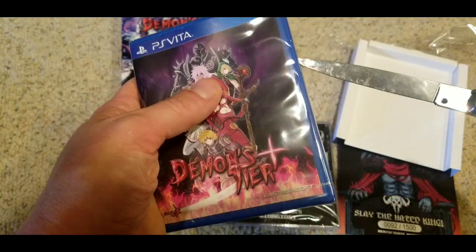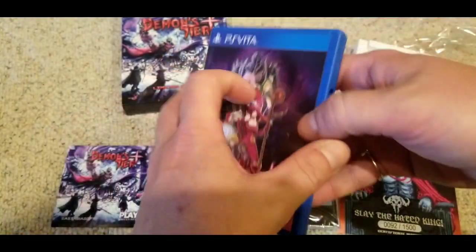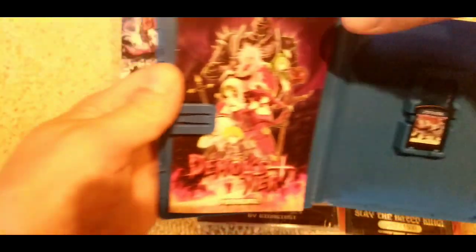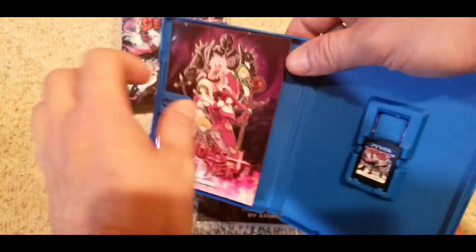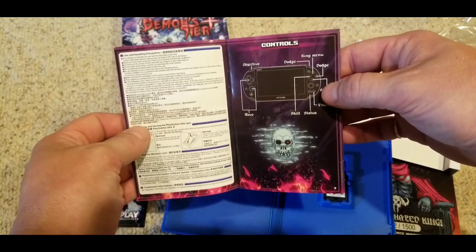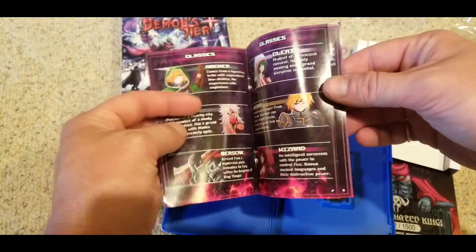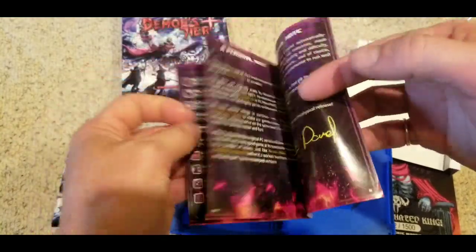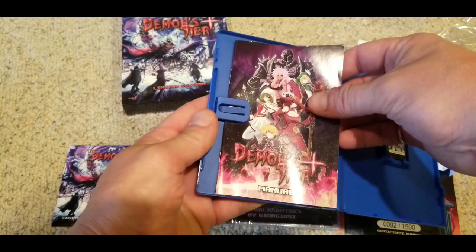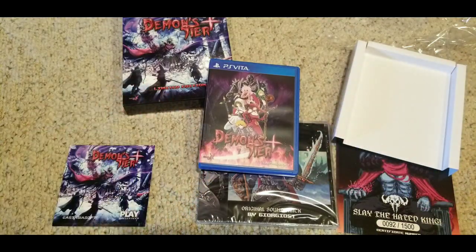The guy had two of these, $60 a piece. I don't know if that other one's still listed on eBay, but he accepted $55. If it's still up there and any of you guys need it — $55, I'd say go for it. Look — even a manual in here! God, this is great. Can't ask for any more. I'm happy to pay $55 for something like this from a reseller. I hate buying from resellers, but when I have to, a deal like this is pretty decent. Full-color manual, CD soundtrack, a little card that gives your limited edition number. Yeah, that's what you get with Demon's Tear from East Asia Soft for the PlayStation Vita.